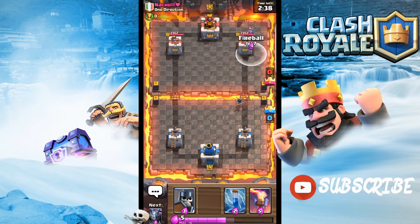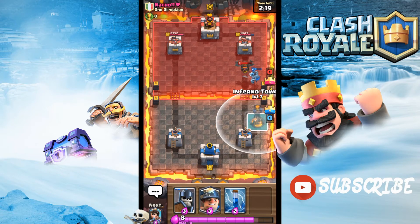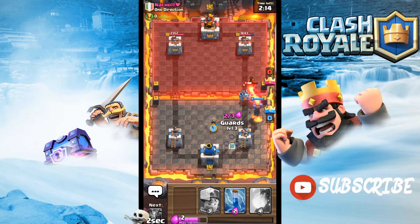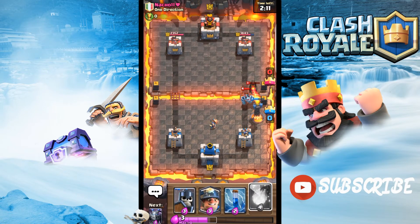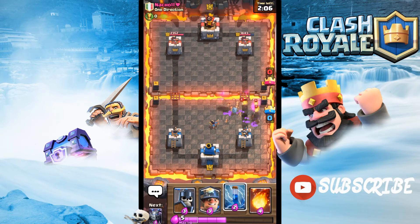He's running a level five Musketeer, which is gonna be one-shot by our Fireball. This guy is in desperation mode right off the bat, placing his Furnace at the bridge — not what you want to do honestly. Oh, I feel bad for this guy. He's running a Lava Hound deck. This may be quite interesting. Let's place an Inferno Tower. His Mega Minion is only level four — I'm feeling so bad right now.